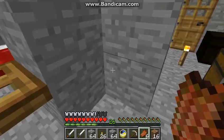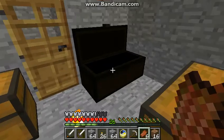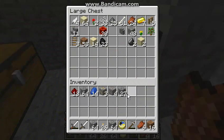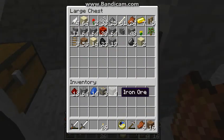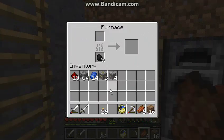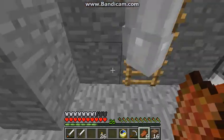Ah, creeper! Hunger for 20 seconds. Where do you put all the cobblestone? Yeah, I should probably start labeling these chests. We need to. Smell some more iron and some walls. I'm going to look for some lava.